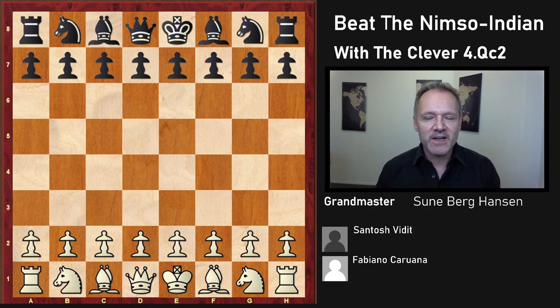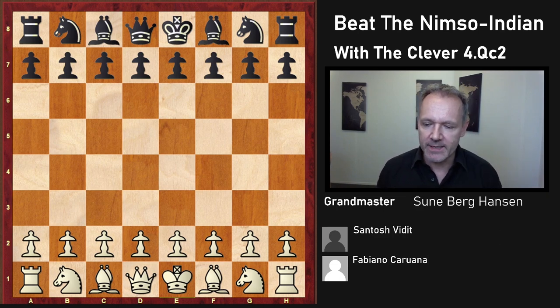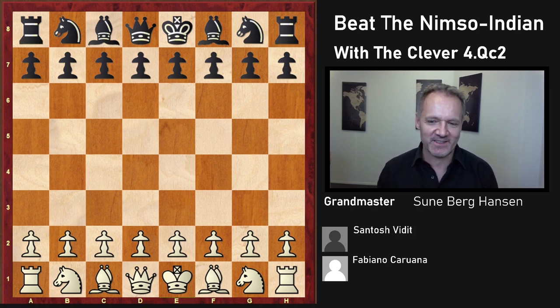So today we're going to look at a very dangerous line that Fabiano Caruana used with great effect in the recent World Rapid Championship. We're going to see the game he won against Vidit, and also look at a game he played against Duda where it was a draw, but I think I have an improvement for white. So this is a complete repertoire against the short castle variation more or less. Let's get on with it.